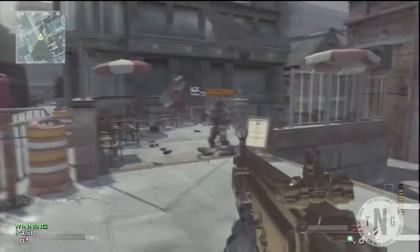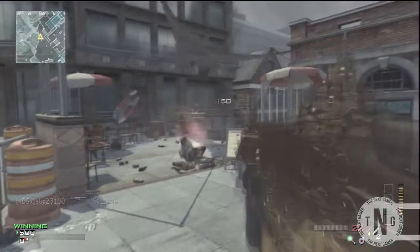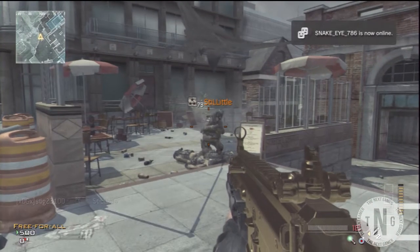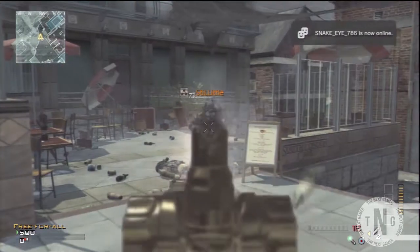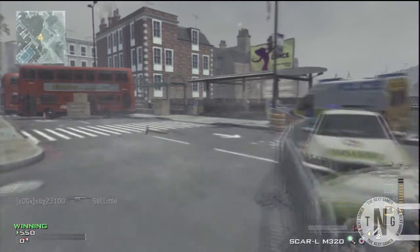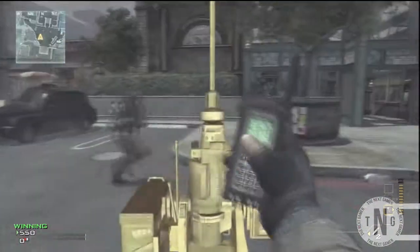Hey, what's up guys, Sig23100 here. Today I'm showing you how to get unlimited grenade launching ammo — your noob tubes or grenade launchers, whatever you want to call them. To do this glitch, you need a remote sentry. All you want to do is go anywhere on any map and place your remote sentry down.